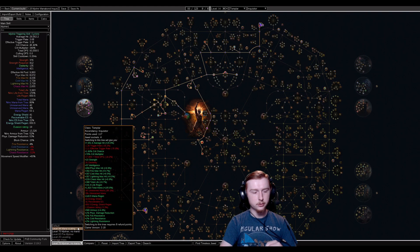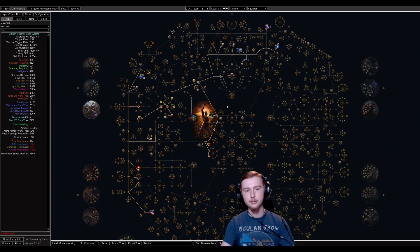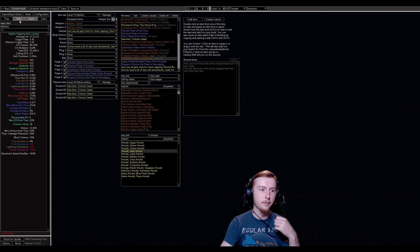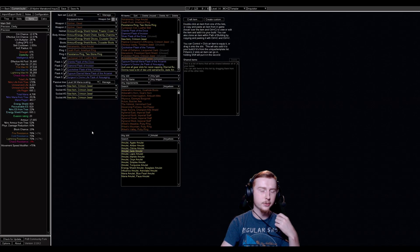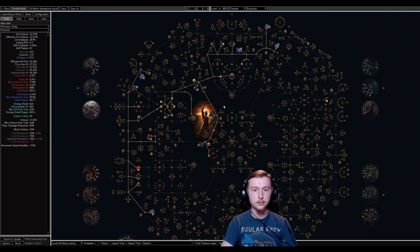At this point you're entering maps with your Mjolnir. You may not necessarily have Uber Lab yet, but this is what you'll be going for. Once you've kept leveling and hit around level 75–80, that's when you start taking the mana nodes on the tree and start being able to run mana stacking. That's when you convert to the full build.